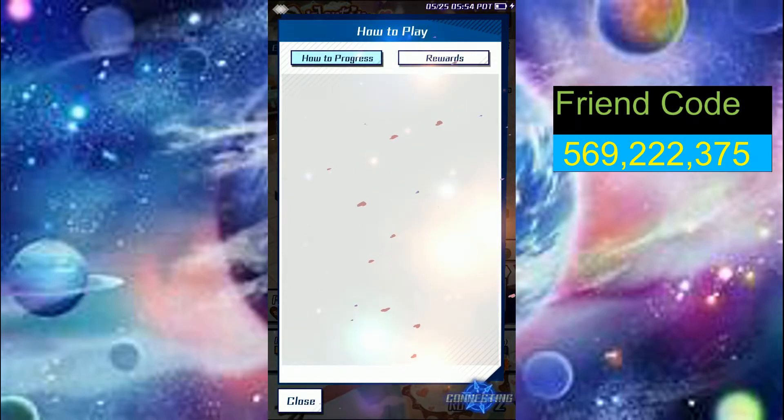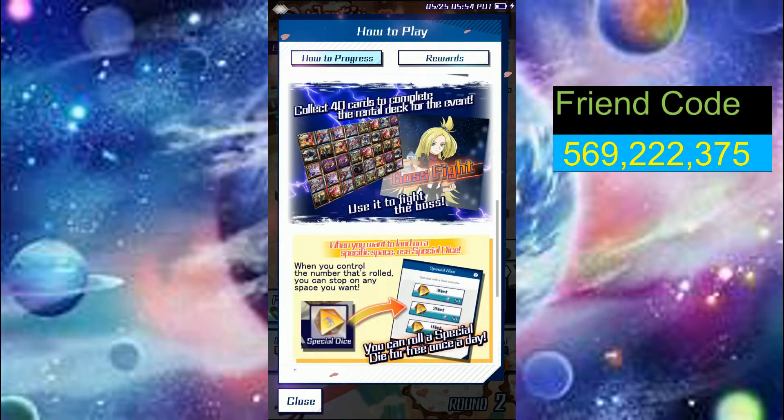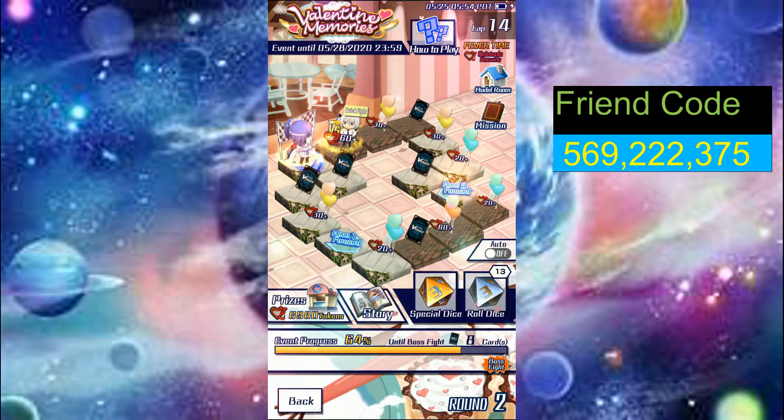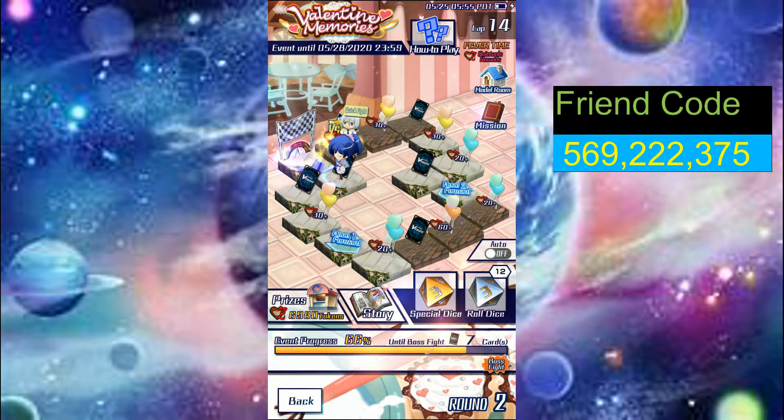There are two kinds of dice: the special dice and the normal dice. The normal dice let you roll one to four steps. You can get normal dice from different ways — I'll summarize it for you. What you do is click on it, it will roll, and I got a one so I move one step.